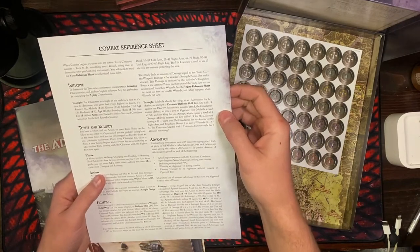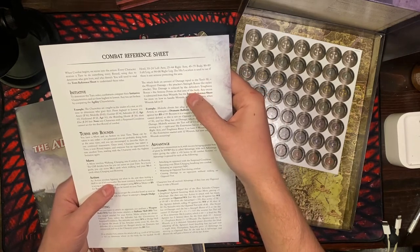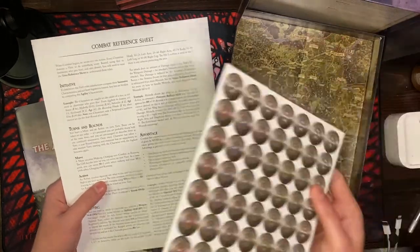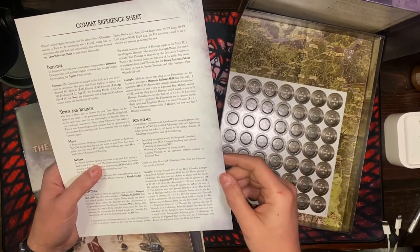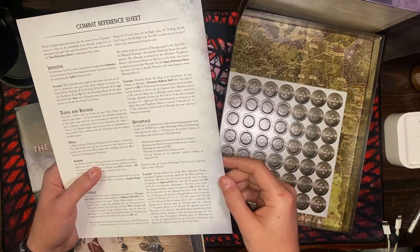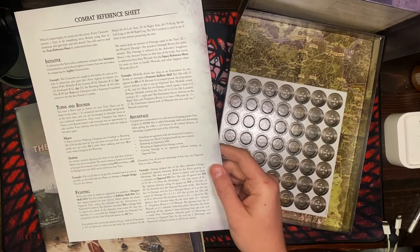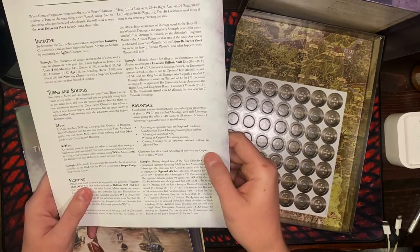The attack deals damage equal to the test's SL plus the weapon's damage plus the attacker's strength bonus for melee attacks. This damage is reduced by the defender's toughness bonus plus the armor points in that area of the body. Any excess is subtracted from their wounds. Advantage — each advantage token gives the roller a plus 10 bonus to all combat actions. Plus 1 advantage is gained for attacking a surprised opponent, charging into combat, defeating an important NPC, winning an opposed test, or causing damage without an opposed test.